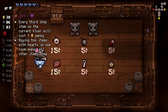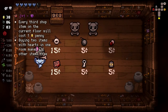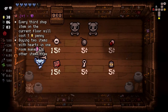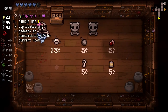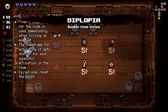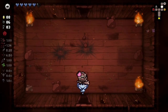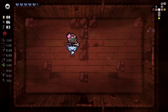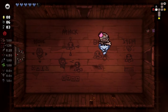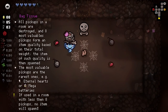We have a dilemma because I like this active, but Diplopia - every third shop item on the current floor will cost one penny, and buying two items with hearts in one room makes all other items free. I might as well take that. As much as I love the idea of these shades, it's Diplopia. You kind of have to give in to the Diplopia. Little confusion about where the secret room is here.